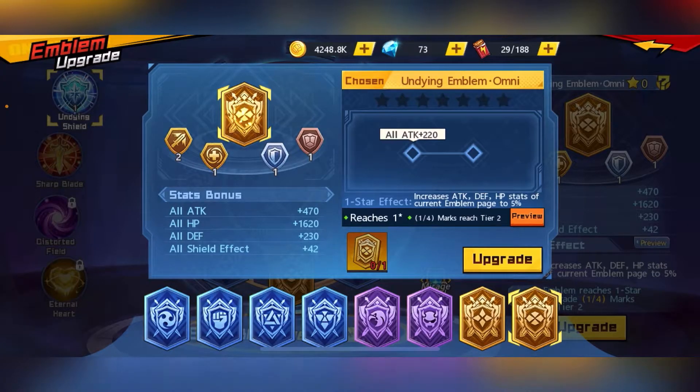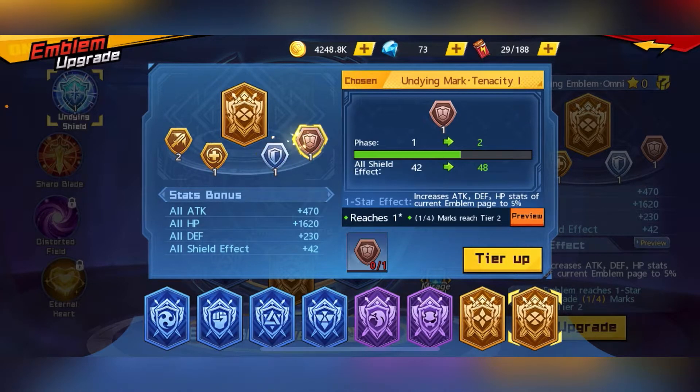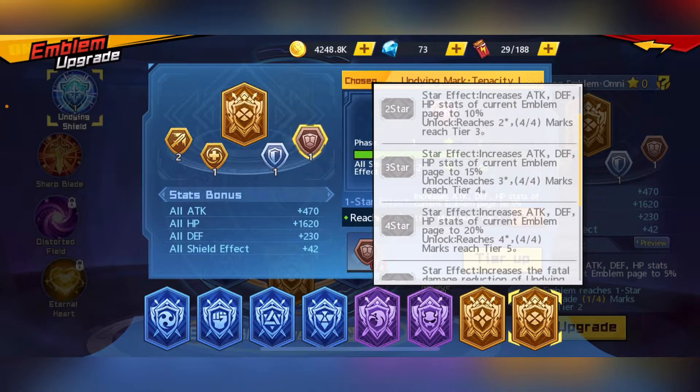Once you have one star on the emblem at the top and have reached Tier 2 for each of the marks, you will unlock the star effect. So one star on the emblem and Tier 2 on the marks gives you more stats. If your emblem is two stars and your marks are Tier 3, then you can unlock the two-star effect for even more stats.